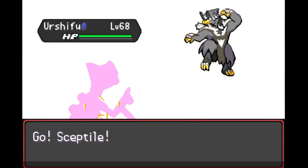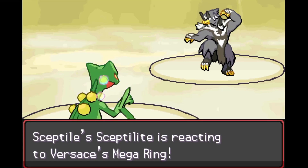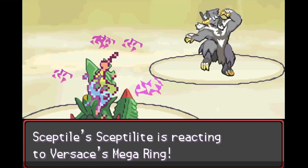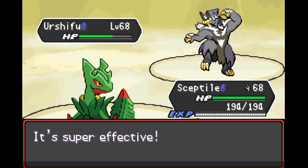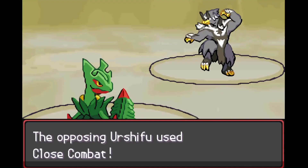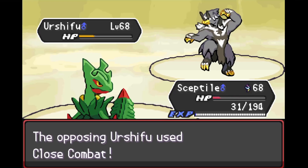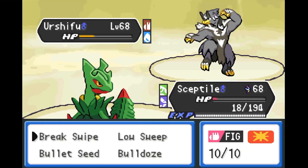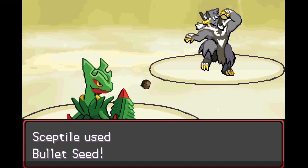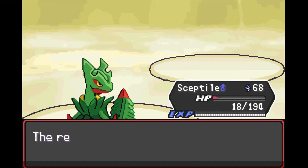For Urshifu we bring out our Sceptile — Brendan had one too but we're going to show him who's boss. We mega evolve Sceptile, which has the Technician ability and is just so strong. We have the type advantage here and go for Bullet Seed, boosted by Technician. We only get two shots — if we'd gotten a third we would have taken him out — Urshifu gets off Close Combat dealing big damage, but Mega Sceptile barely hangs on with just 18 HP. Urshifu knows Aqua Jet but we four-times resist it, so he doesn't bother. We finish him off with one last Bullet Seed.